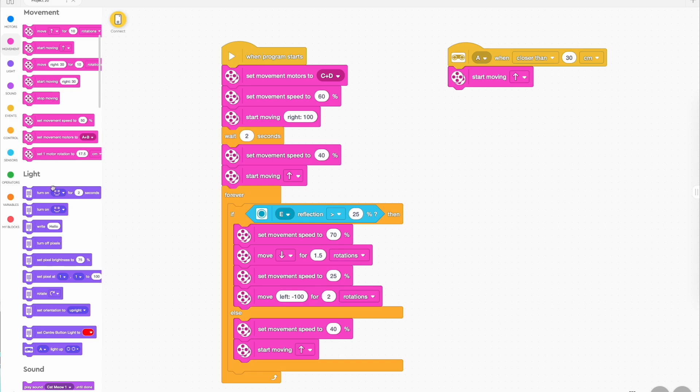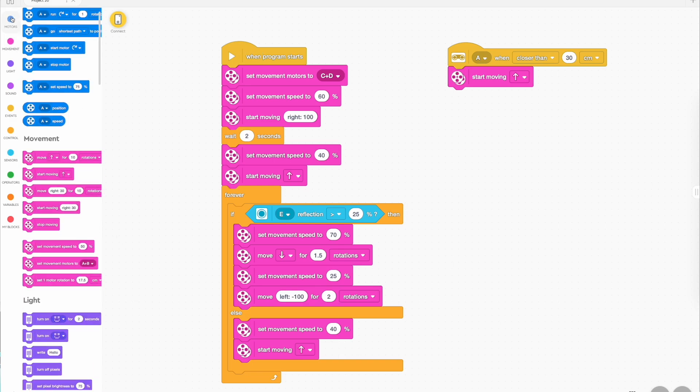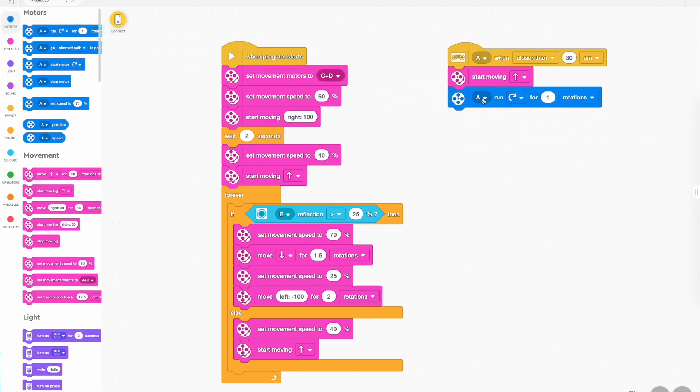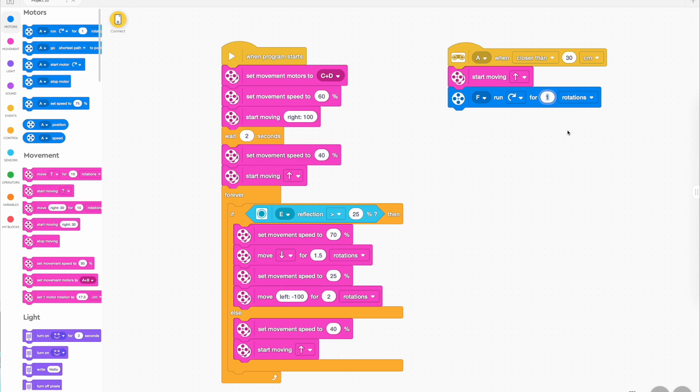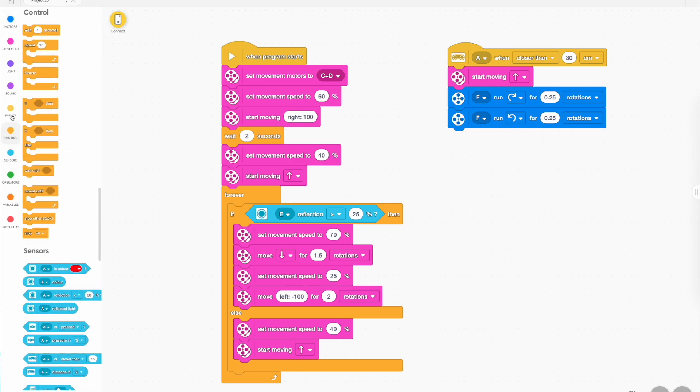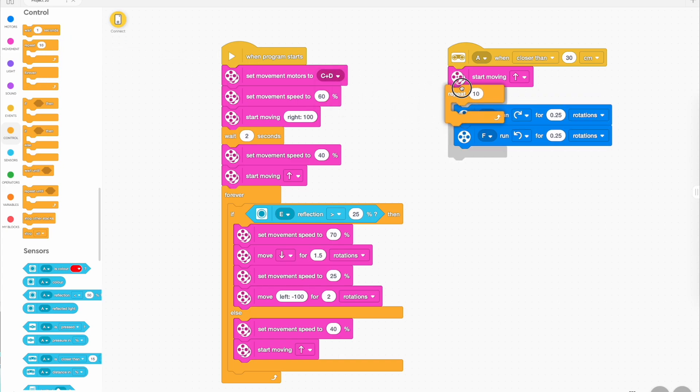This is where it gets interesting. We need to make the motor — on mine I plugged it into port F, so you can change it to port F — and we're just going to make it go 0.25 of a turn, in other words a quarter of a turn one way. You can duplicate that and then make it go a quarter of a turn the other way, and we need that to repeat a few times. I like it to repeat five times, so every time the weapon is activated the flipper is going to go up and down five times.